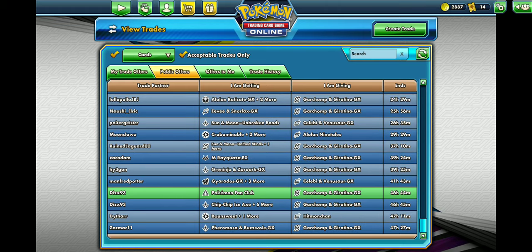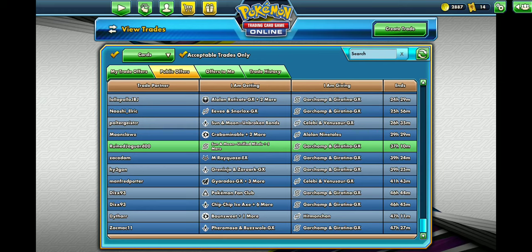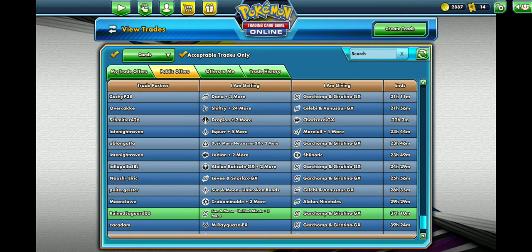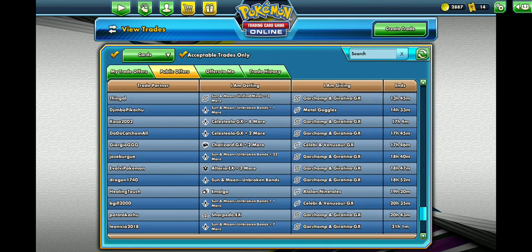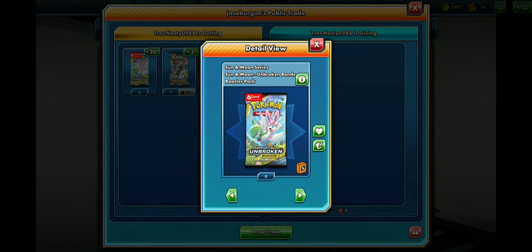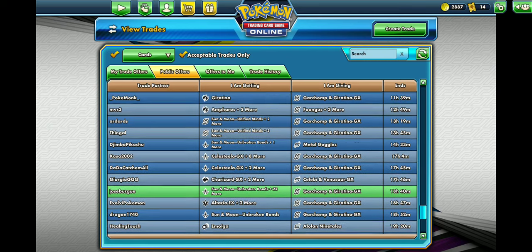You can get six Unified Minds packs — so far that looks like the standard. There was one that I saw that was a little more than that. Unbroken Bonds packs — that's a pretty good deal, but it's six card packs. It's 20 packs, but there are six cards apiece for Unbroken Bonds.